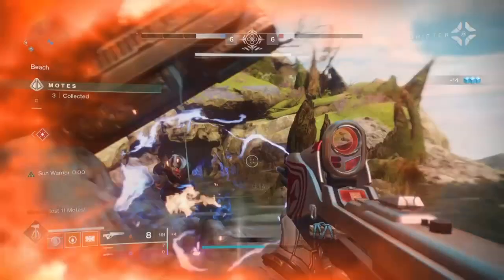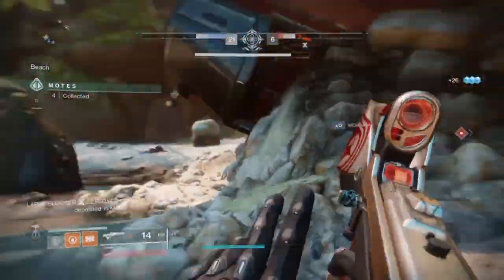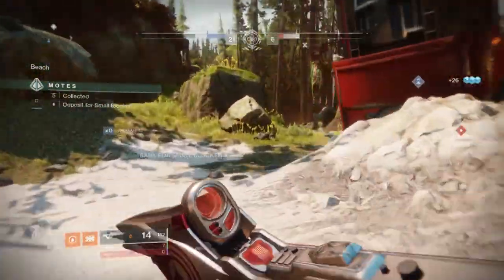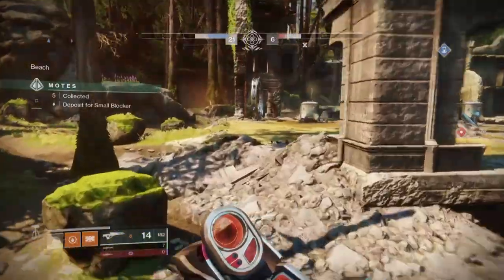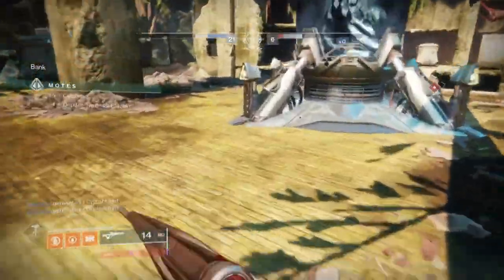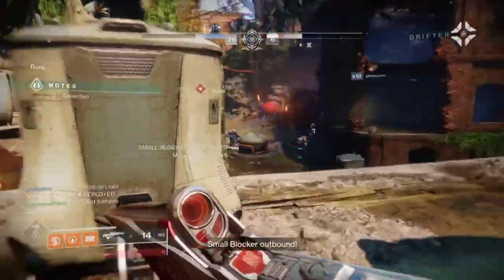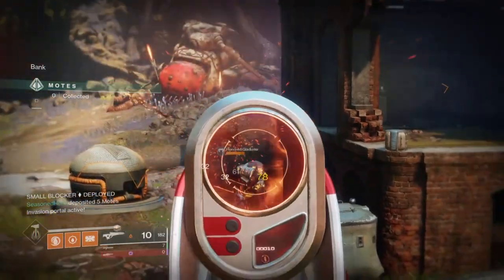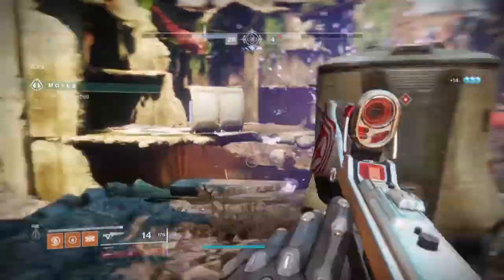If push comes to shove and you have neither grenades nor melee available, we have Polaris Lance to create a sunspot. As long as you get four crits to trigger the delayed explosion and then aim anywhere but the head, you'll generally have constant sunspots wherever you go. It's a wonderful, simple build that synchronizes well with all its abilities, keeping up constant DPS without skipping a beat.